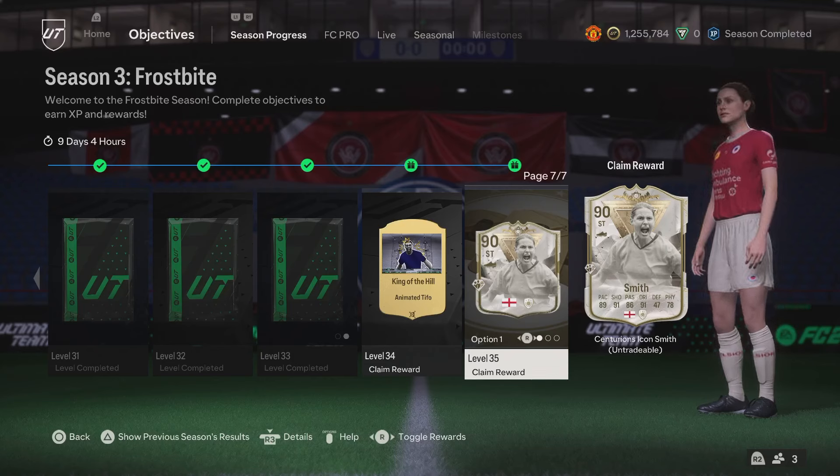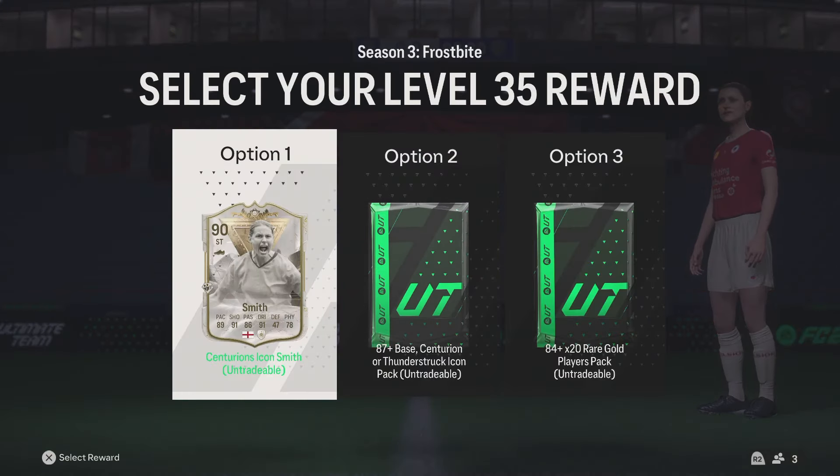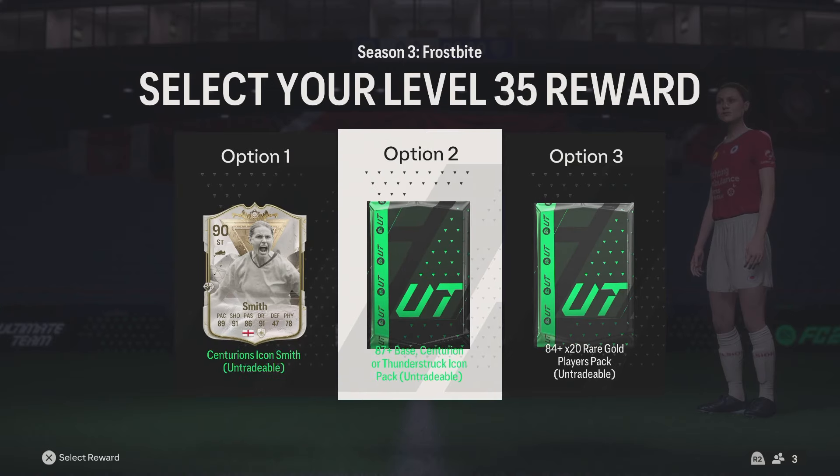We have made it to the final level of Season 3 Frostbites and we have such an insane reward for it. We have a choice — do we take Smith, the 87 base Centurion or Thunderstruck Icon,